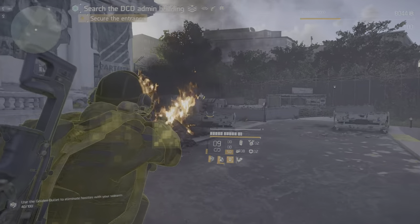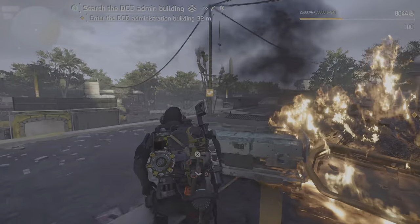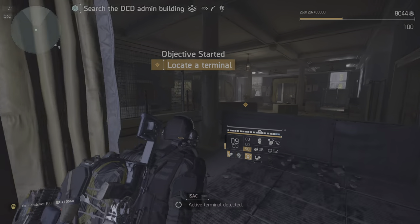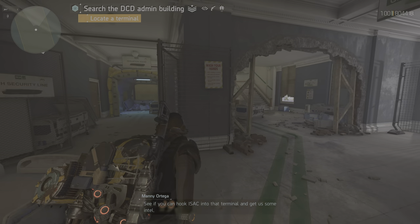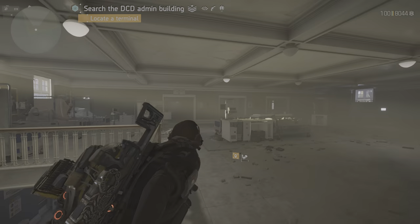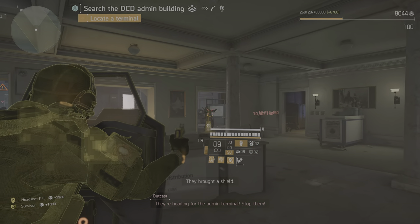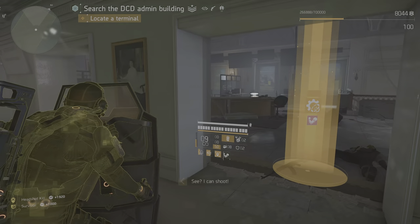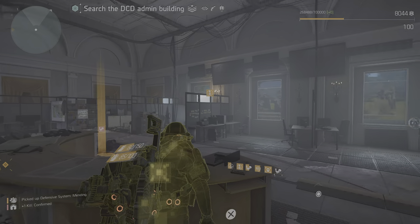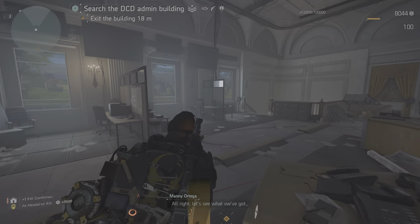Active terminal detected. See if you can hook Isaac into that terminal and get us some intel. Connection established. DCD data stream enabled. All right, let's see what we've got.